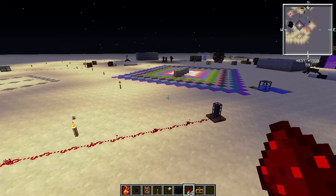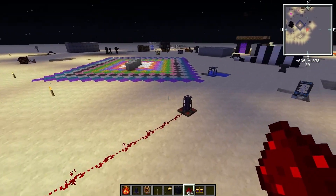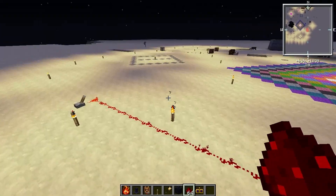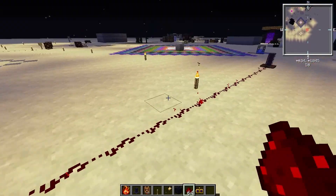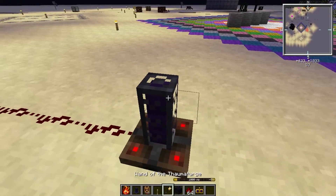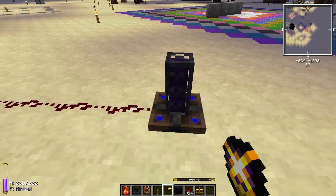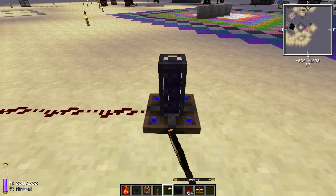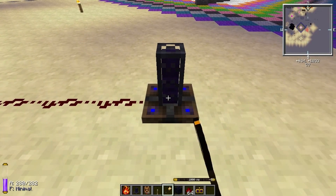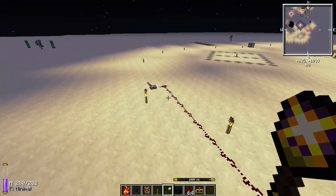Hello everyone and welcome back to another Tinkers Construct video. Today I'm going to talk about the Phomostatic Magnetizer. It's this block. It has two modes that you can change with a wand: blue mode and red mode. So let's see what the blue mode does.